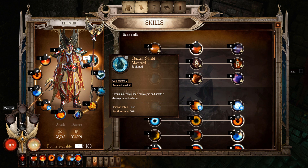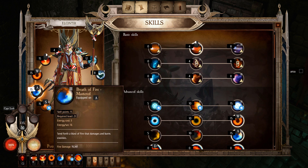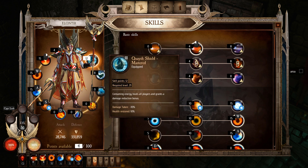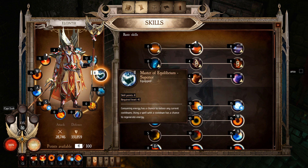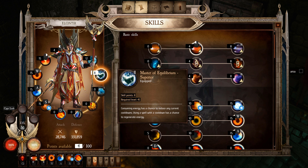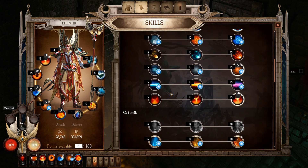The second passive is Quay Shield Mastered — gives you 10 health restored when using energy, mostly from Fire Breath, plus minus 10 damage taken. That's just great all around. The final passive is Master of Equilibrium, which gives you a chance to reduce cooldowns as well as a chance to reduce energy cost — always useful.